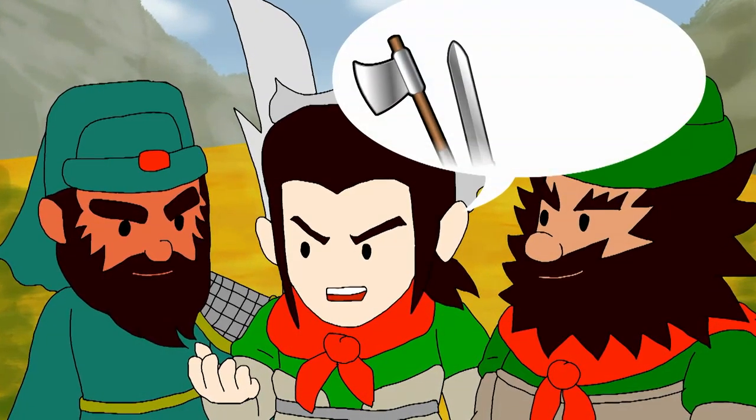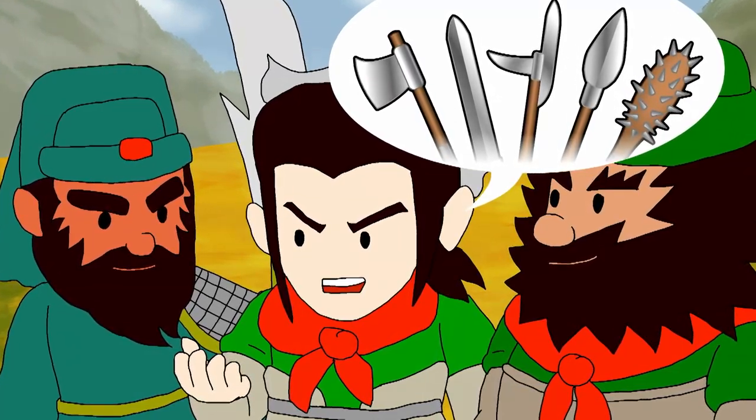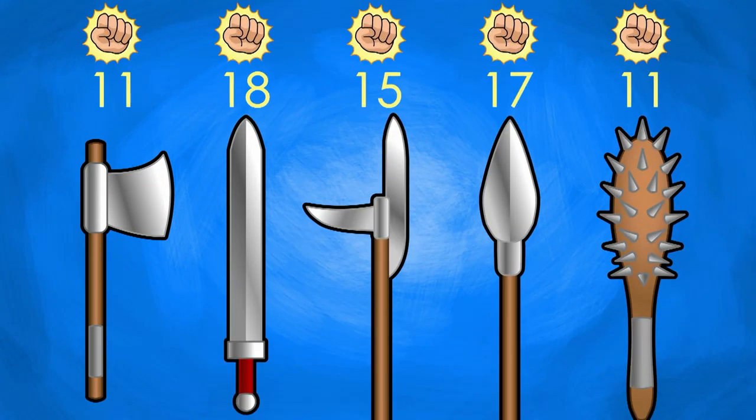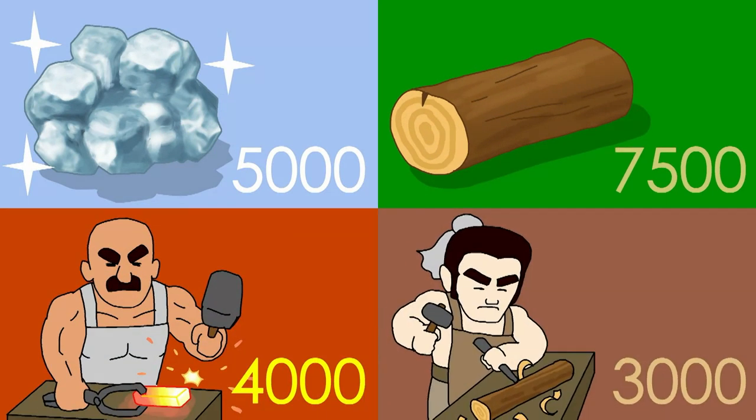After acquiring the horses needed for their army, Liu Bei started to consider producing weapons. He planned to produce five different types of weapons of different power: axes, swords, pikes, spears, and clubs to boost up the army's strength. Liu Bei had limited materials available — iron and wood — to make the weapons, and a certain number of blacksmiths and carpenters who could create them for him.